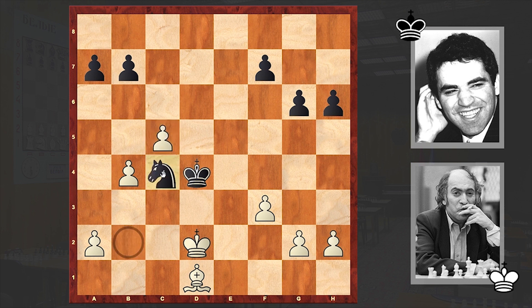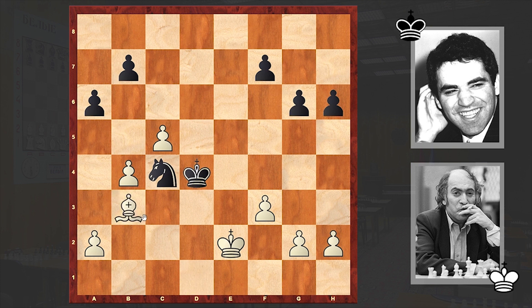Nb2, c5, Nc4 check, Ke2, a6, b3, Kc3. After which we see the exchange of the last minor pieces. At this point we have a total equality.